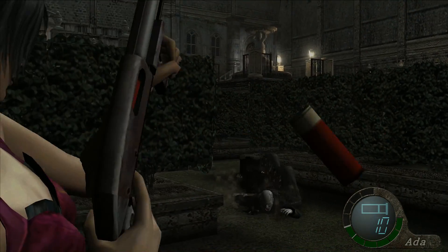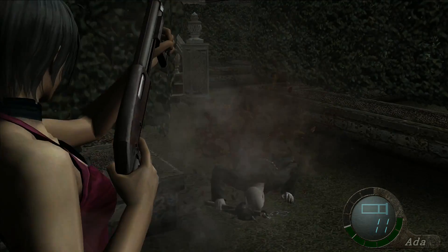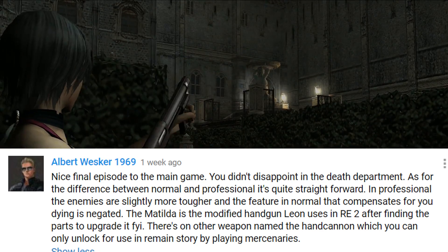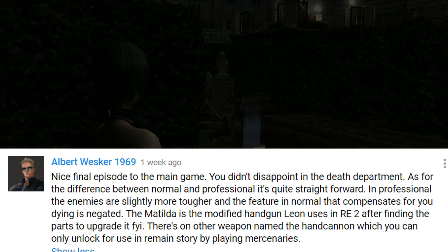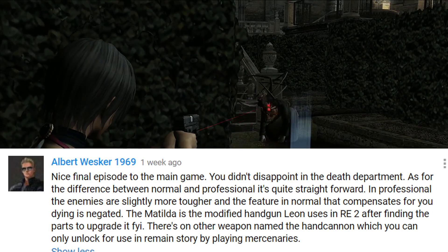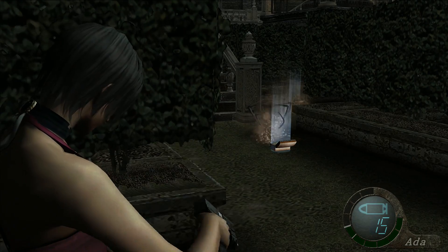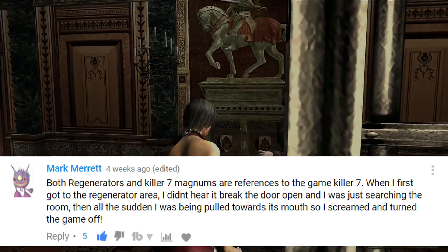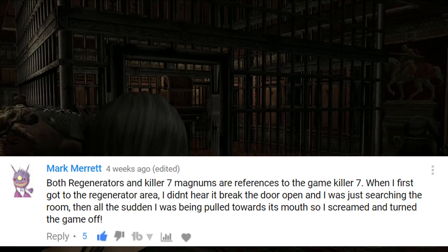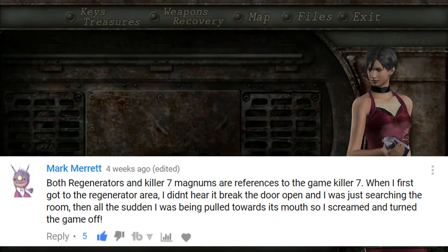My confusion in regards to that lies in the fact that in Resident Evil 5 it does take up inventory space. Mr. Albert Wesker 1969 here tells us that the Matilda is a modified handgun that Leon uses in Resident Evil 2 after finding the parts to upgrade it. Maybe someday I'll get to give that a swing. I don't know how down for repeating this game I am. Mark Merritt tells us that both Regenerators and Killer7 Magnum is actually a reference to Killer7.